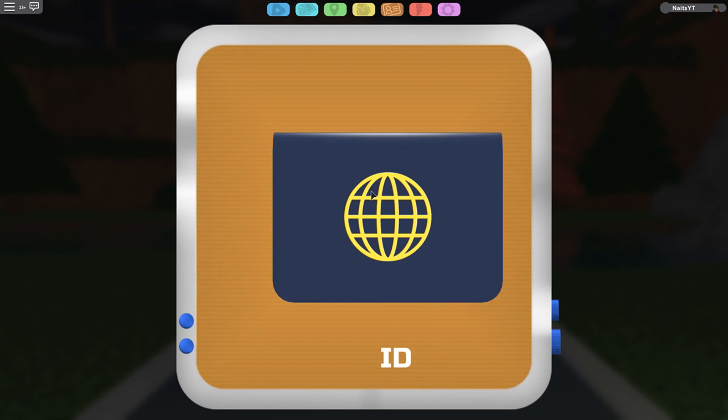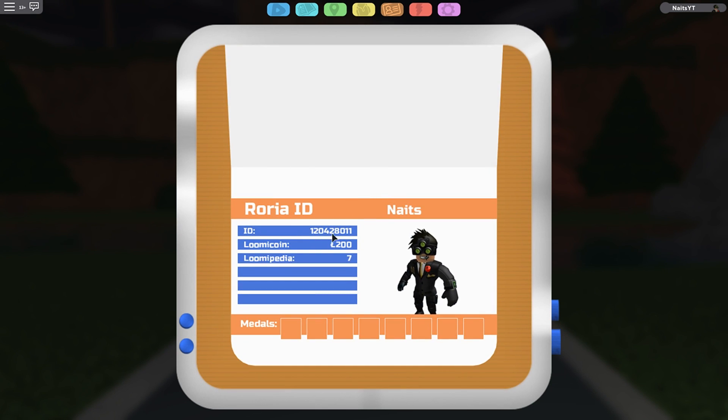The next one is the ID card — that's your personal ID. I think this is your Roblox ID. The hair is your Lumicoin count. When you're in battles you will gain more Lumicoins and probably buy something in the shop in the city when you get there. As you can see, I found seven Lumions, so it tells you that here as well. Medals are probably badges, so when you fight — it's not gyms, it's something else, it's battle theater or whatever — you will earn medals and they will show up here. That's pretty cool.